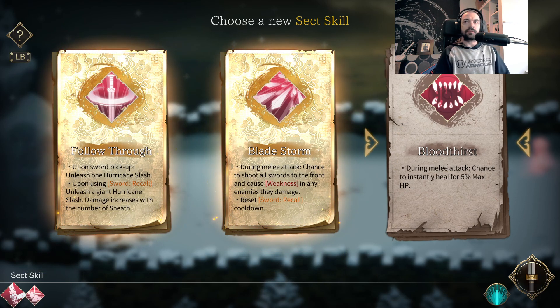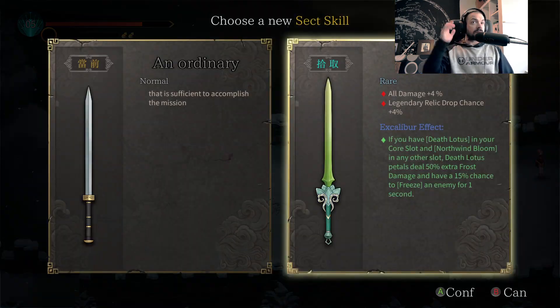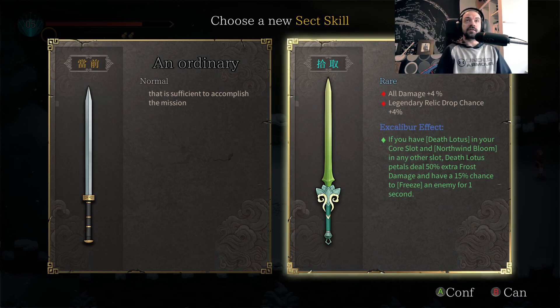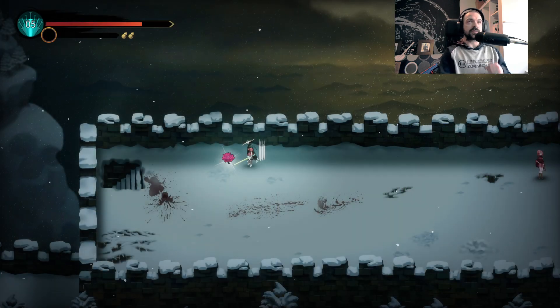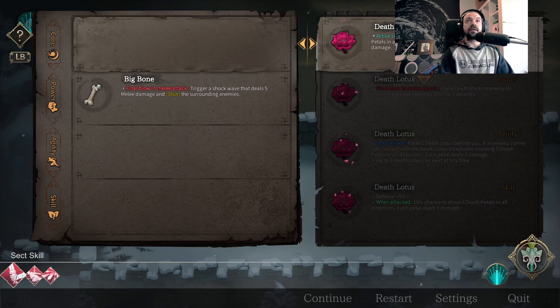During melee attack, chance to instantly heal for 5% max HP. Let's grab this. And what do we got for a sword here? All damage plus 4 — this is the Snow Lotus. Legendary relic drop chance 4%. Excalibur effect: if you have Death Lotus in your core slot and North Wind Bloom in any other slot, Death Lotus petals have 50% extra frost damage and have a 15% chance to freeze an enemy for one second. So we're going to put Death Lotus in our core slot.